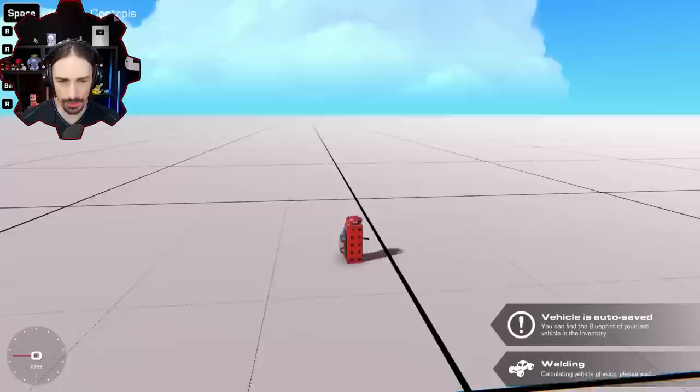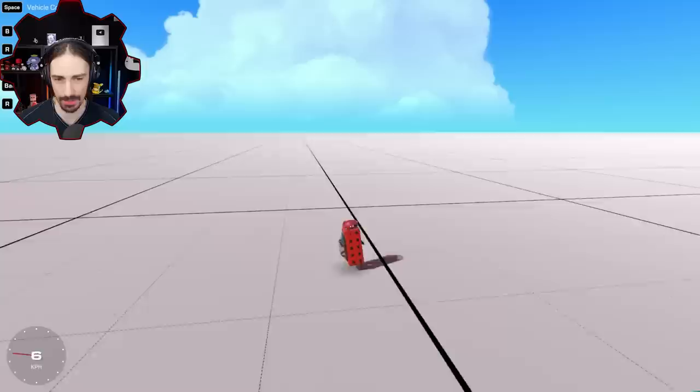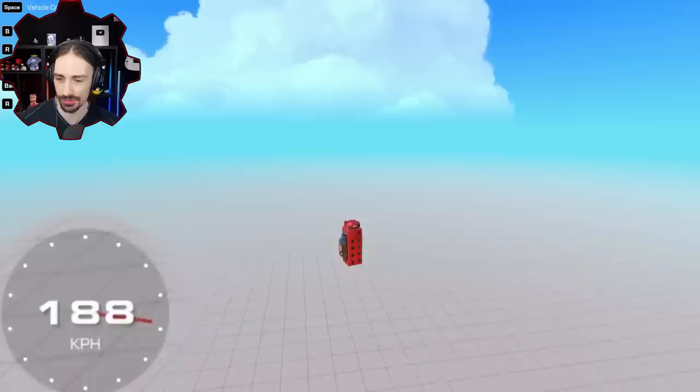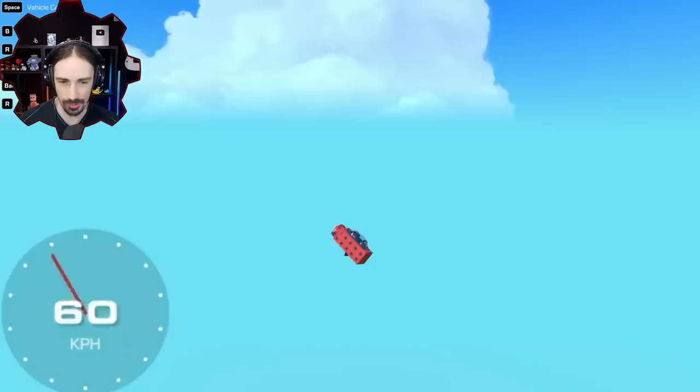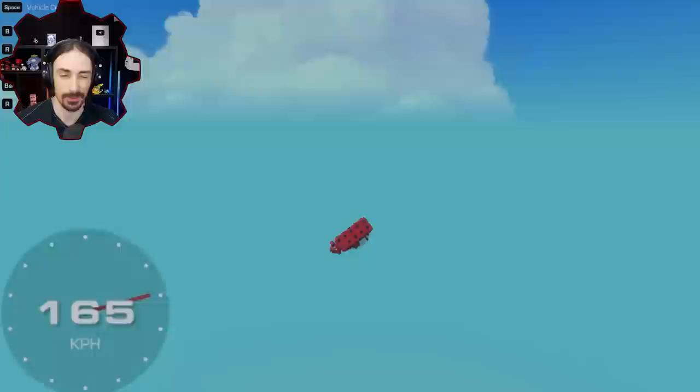Just a single gimbal thruster at max power on a seat. How much speed is that getting us? We need to see how our diminishing returns are going to be as we add gimbals. We need to get up to 1,234 kilometers per hour. And I gotta be honest — this might be way easier than I was anticipating, because we are already at 224 kilometers an hour vertical just with a single gimbal thruster.